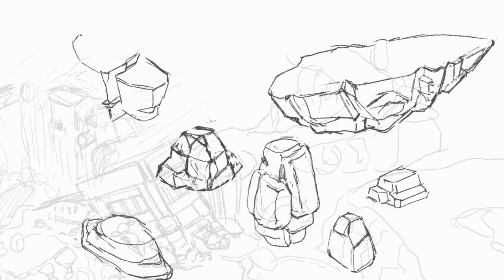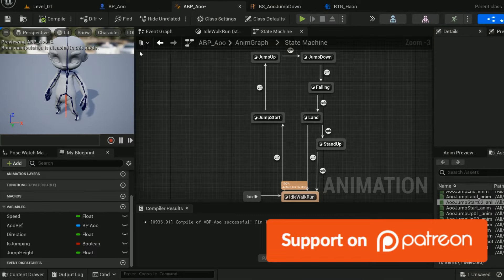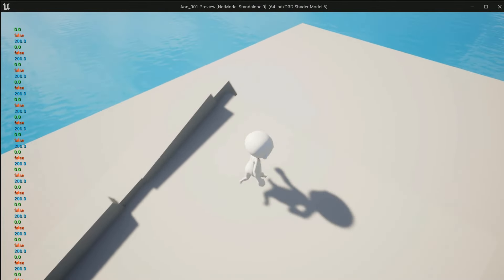Now the initial art part is done, so it's time to focus on the programming and development side. I was so excited to start the next step, which is making the basic controls of the character — like walking, running, and jumping.